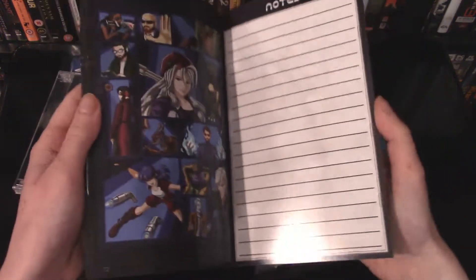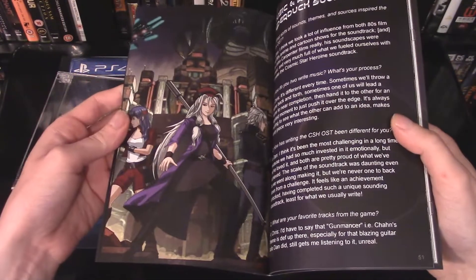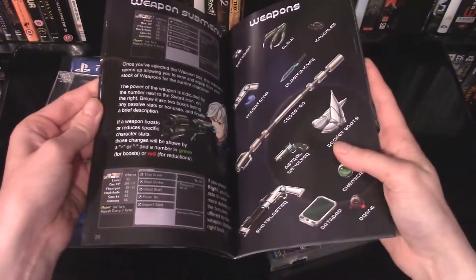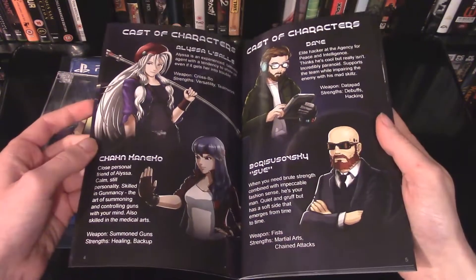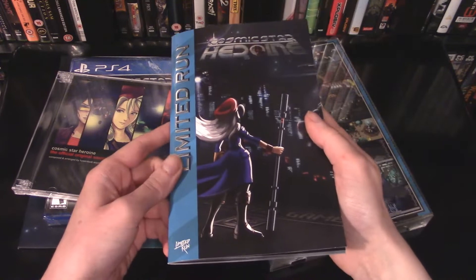We also have a manual here in the same style — full color, long pages, amazing artwork throughout this manual. And you get a lot of good information here: weapons, overworld map, and a cast of characters to be examined. Really neat that you get this big version of the manual included with that case. That's awesome.